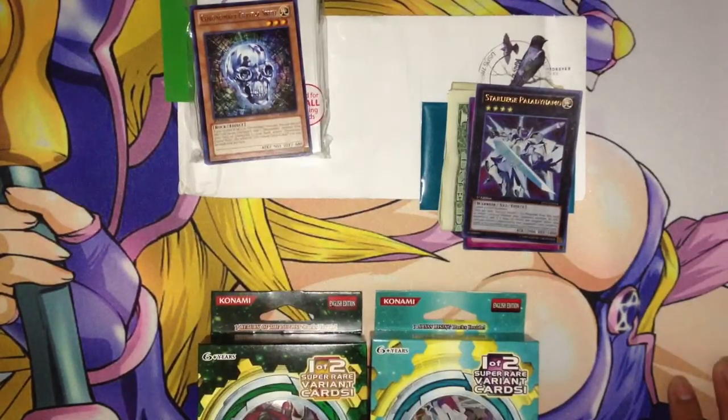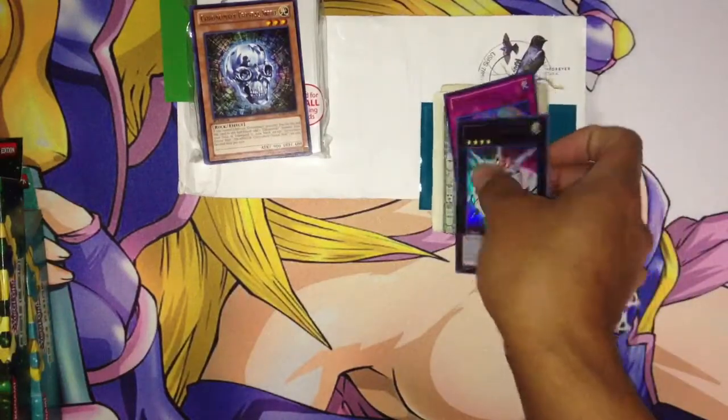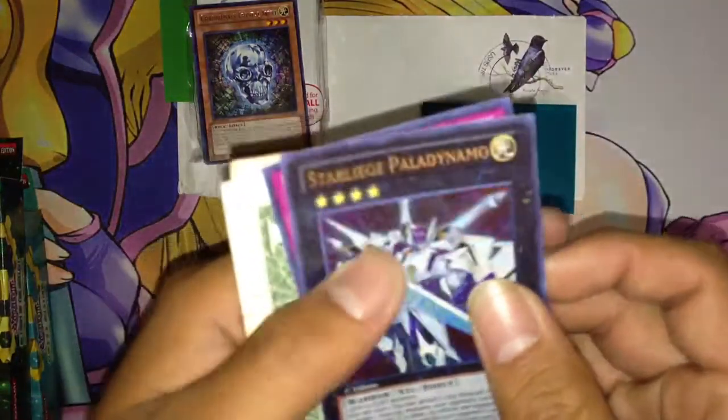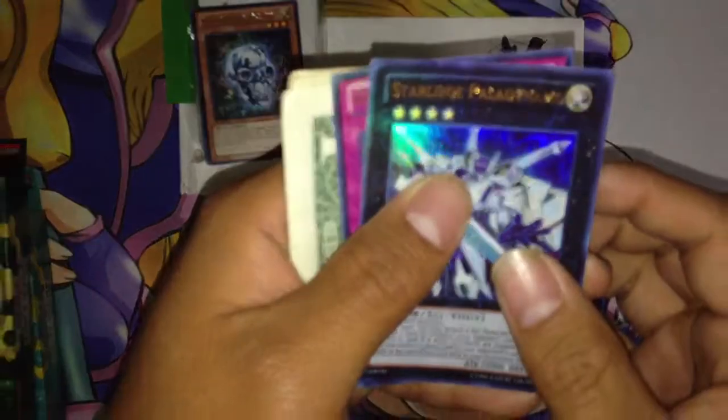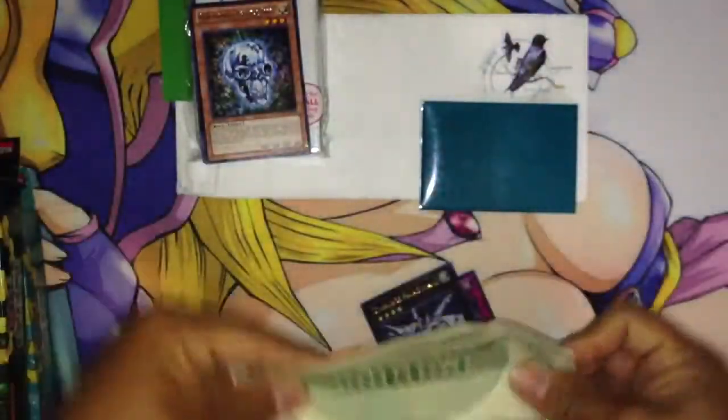Throat's killing me. So this trade proof goes out to Emanuel Rodriguez. I received Star Leech Pallid Dynamo — I'm gonna get a zoom in for you guys — and got Gugai Shield, and one, two, three, four, five. So ten dollars in total.